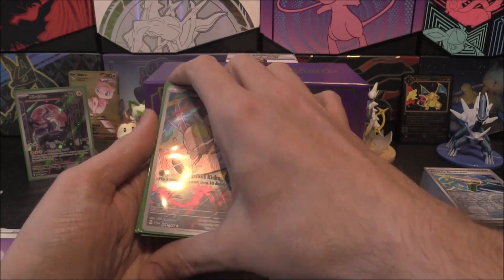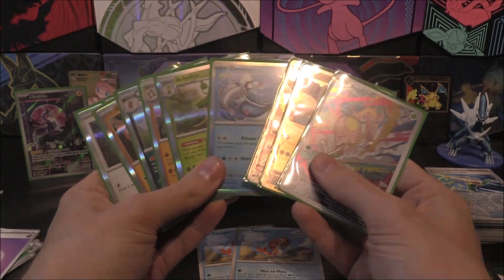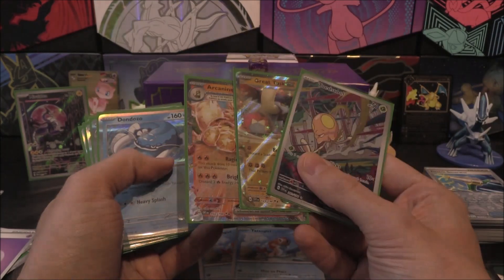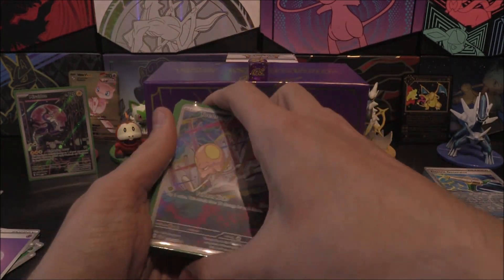10 out of nine packs - that is pretty cool indeed. We don't obviously class the holos because there's one in each pack, but obviously it is a pull - they're just not the big pulls. We've still got the three big hits though. Just looks a lot more.